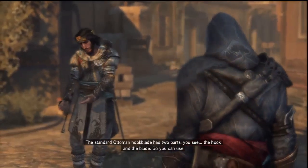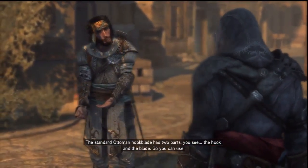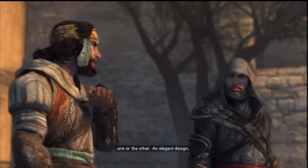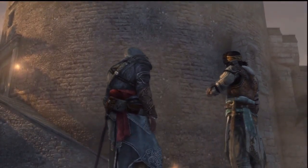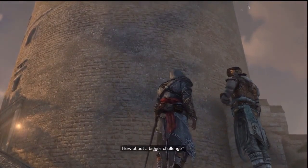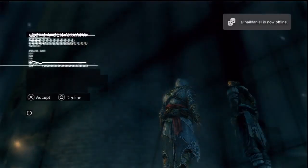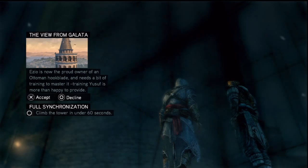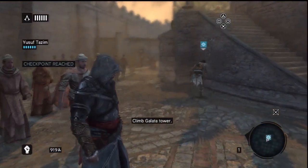Alright YouTube, welcome back to Assassin's Creed Revelations! Let's carry on with the story. The standard Ottoman hook blade has two parts — the hook and the blade — so you can use one or the other. An elegant design. Yusuf is not proud of an Ottoman hook blade and needs a bit of training to master it. Yusuf is more than happy to provide. Climb the tower in under 60 seconds — what?!